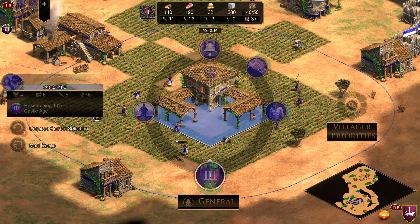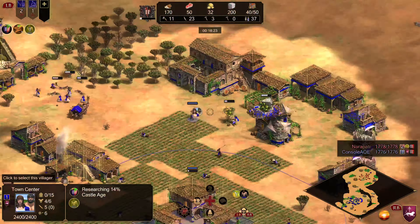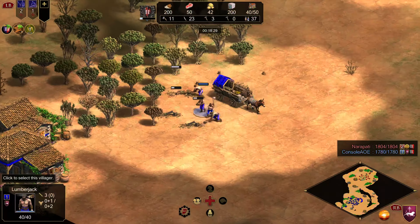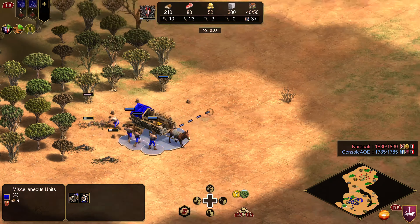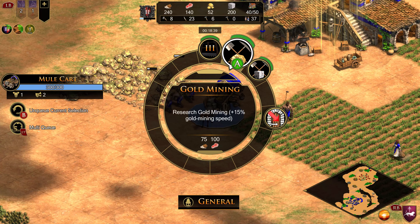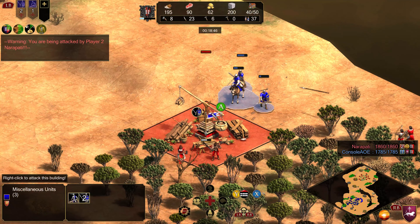I'm just now getting Horse Collar here at 18 farms, which is kind of an awkward timing. Typically, if you're going for Scouts you'd want to try to get it right away, or if you're going for Archers, just delay it until you're on the way up to Castle Age. So here, with the flexibility of this build, when you reach Feudal — are you going to follow up with Archers or something else — could affect when you want to get Horse Collar.